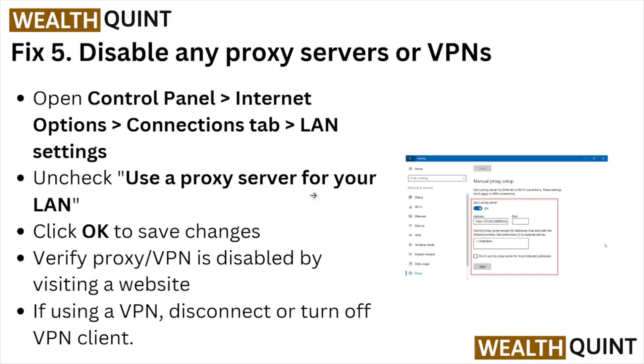Fix number five: disable any proxy servers or VPN. Open the Control Panel, go to Internet Options, the Connections tab, then LAN Settings, and uncheck 'Use a proxy server for your LAN.' Click OK to save changes. Verify the proxy or VPN is disabled by visiting a website. If using a VPN, disconnect or turn off the VPN client.